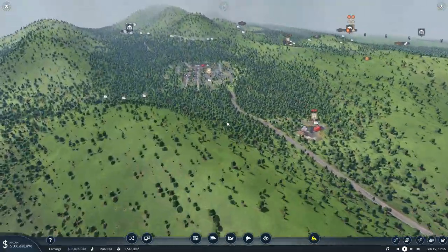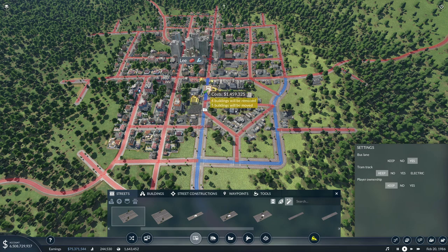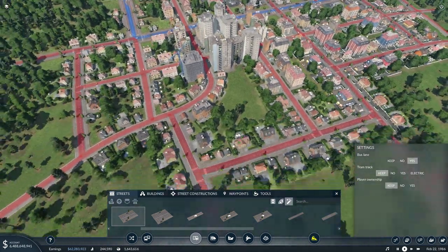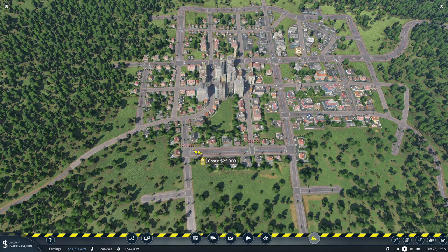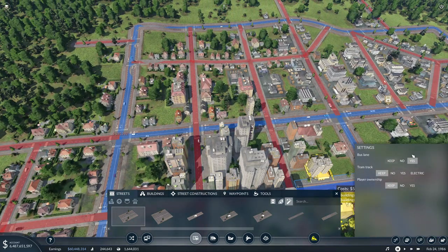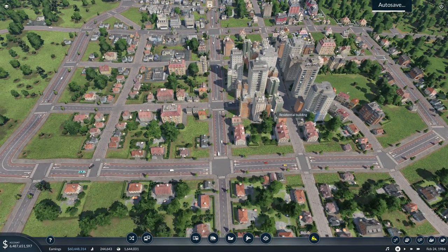Now coming back up to Lee, we need to set them up a bus network. Let's come in here and upgrade some of these roads with bus lanes — at minimum we'll do that. We'll have a little circulator going through there, although I might want it to come down this way. I'll take that out to make a connection, add bus lanes, and then this section won't need buses so we'll delete those bus lanes.